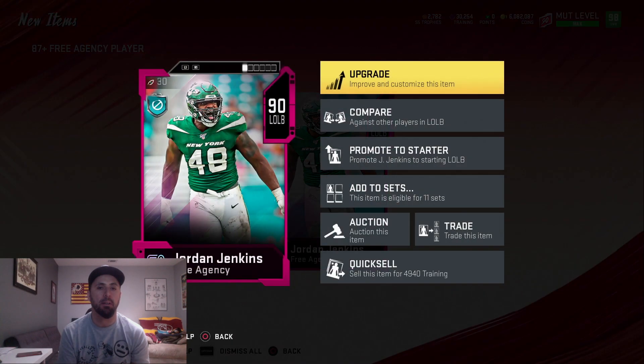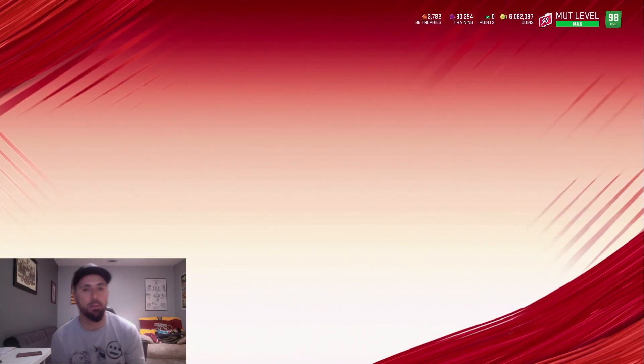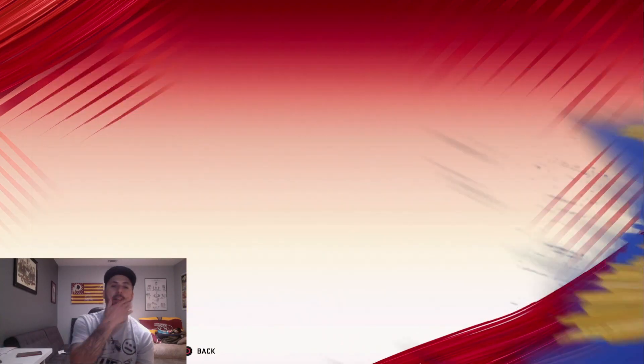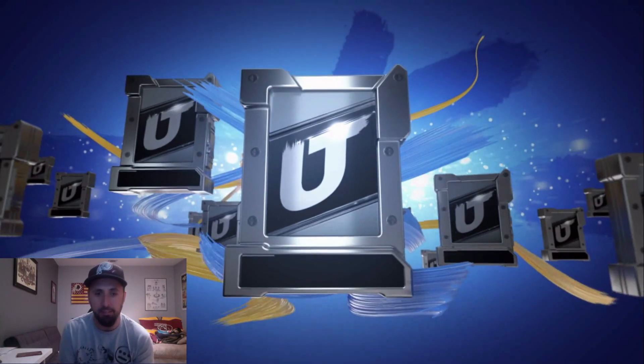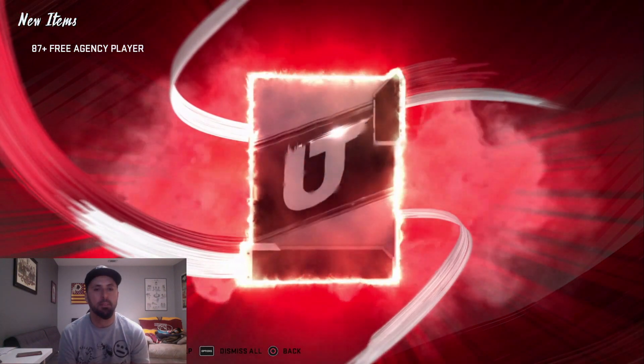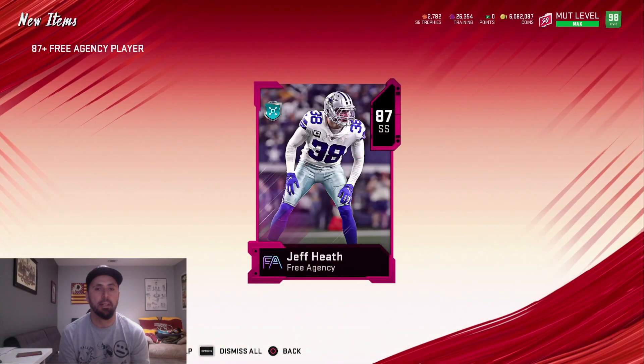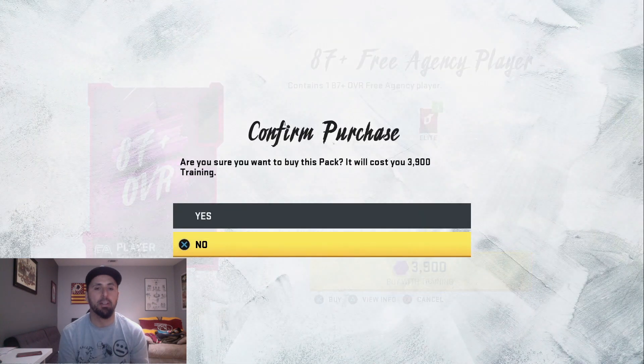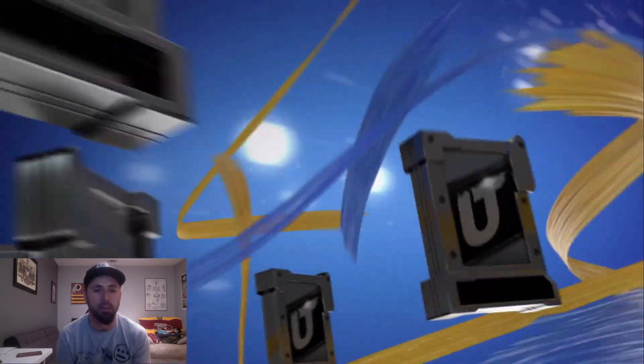There's another 90 — we got all our 90s we need for that set. We're going to keep rolling. You can make coins, you can make players — anything you guys want to do here.